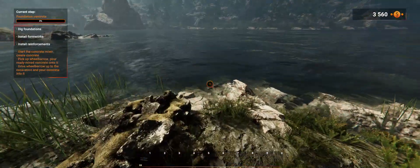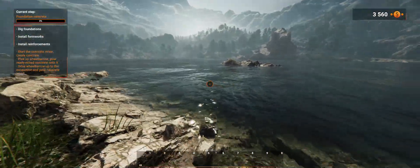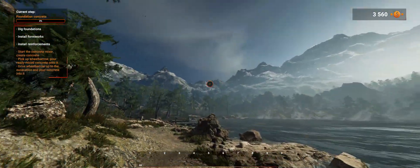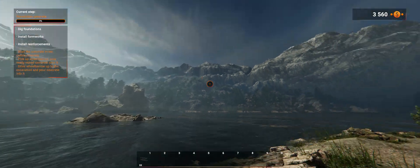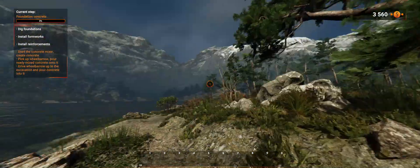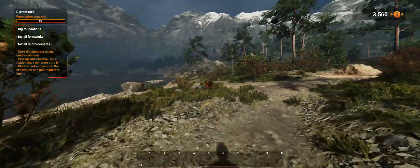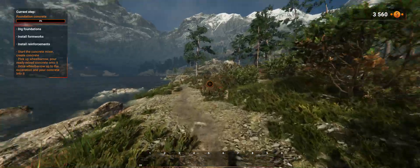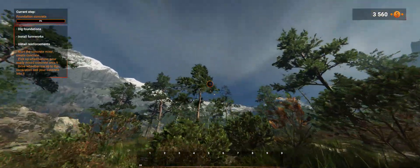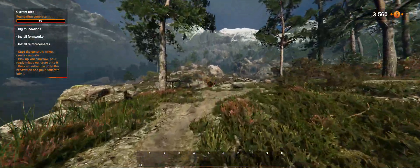We can go right down onto the water's edge here, we can't really go into the water. But look at that, that looks pretty awesome. The mountains here, the snow on top of the mountains in the background there, that looks pretty awesome. I love how they did the scenery and everything like that, the trees here, that looks pretty neat.